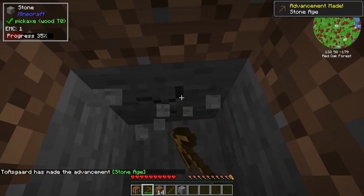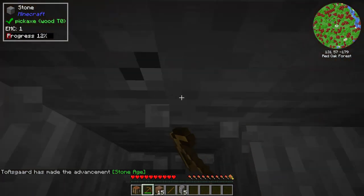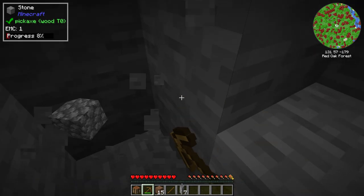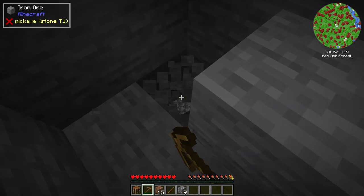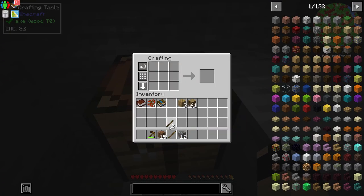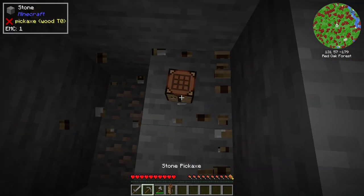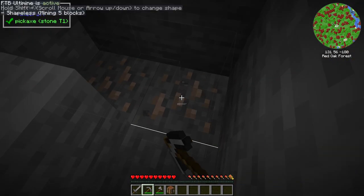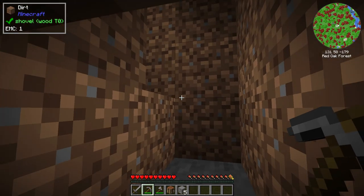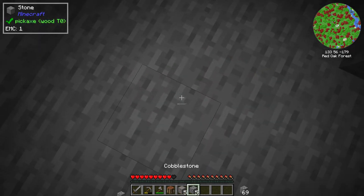Nature's Aura is just going to be maybe a little bit dangerous at the start. Mystical World is in here, so we might try to get some Aubergine Seeds since that would be a really solid food source. Oh, there's iron — that seems extremely fast to find. We'll take it. We'll try to get a place set up pretty quickly to do some farming, because food is going to be a serious concern, especially running this ring.